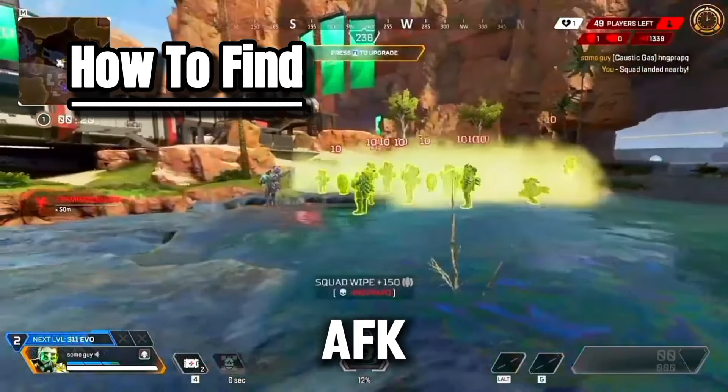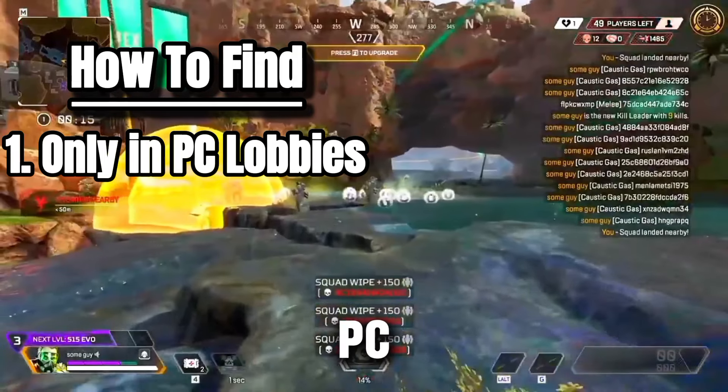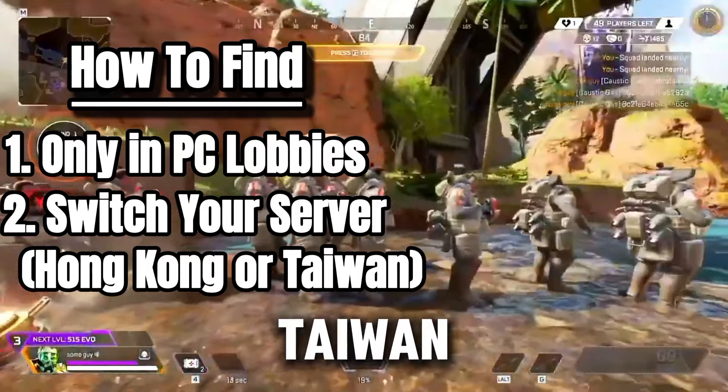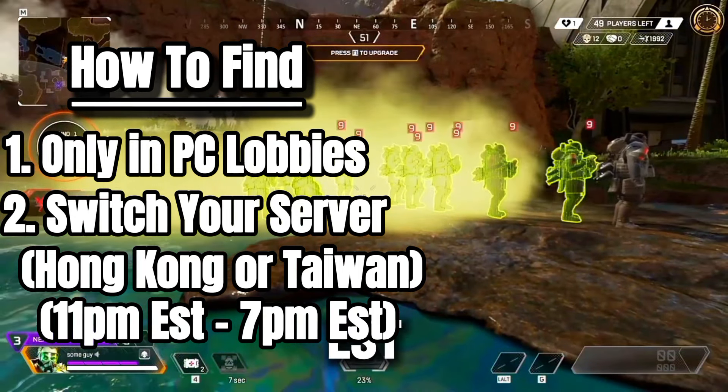To get these AFK bot lobbies, you need to be in PC lobbies, which means you need to be on PC or have a PC friend on your team. Then you need to change your server to Hong Kong or Taiwan. Bots are most active on those servers around 11pm EST to 7pm EST.